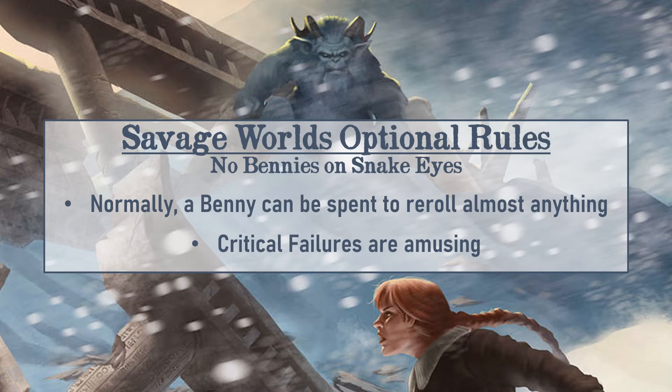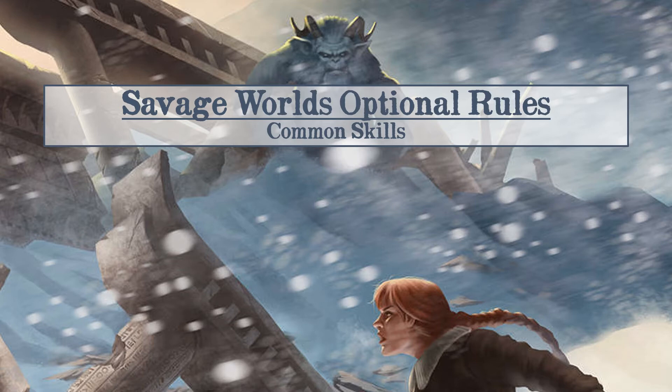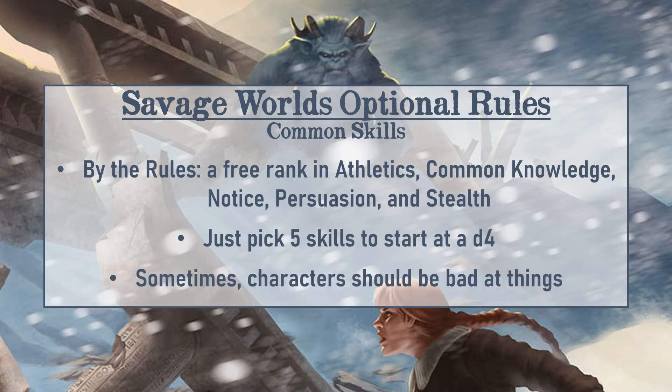Another rule — not exactly homebrew, more like changing an official one — is how we handle common skills from the Adventure Edition. As written, all players start with a free rank in Athletics, Common Knowledge, Notice, Persuasion, and Stealth. We decided instead to let each player pick five skills that make sense for their character, as long as they clear it with the GM, and start each of those at a d4.